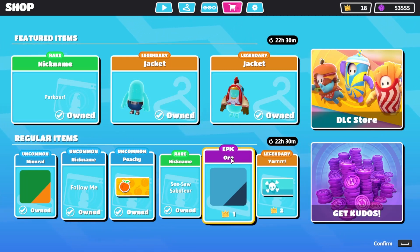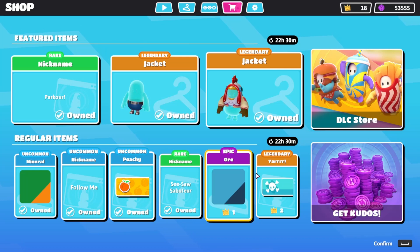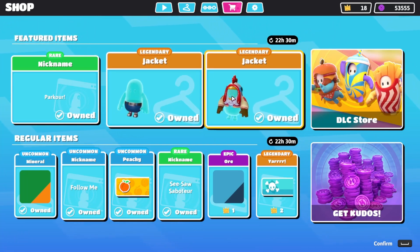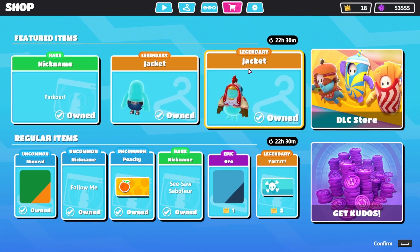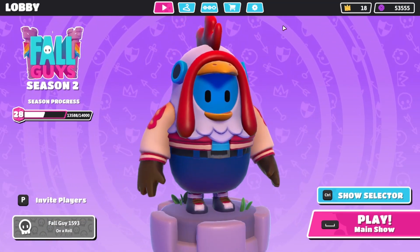If you guys have gotten the Jacket in your regular items, please let me know, because I'm very curious as to whether we're just going to be getting some of the skins down here in the regular items, and some of them are still going to be legendary. I kind of just assumed all the Season One featured skins got pushed into this shop, but with the Jacket returning I'm not exactly sure how true that statement is. Anyways, yeah, this is the Jacket skin — I should have gameplay of it going out soon since I finally have the skin.